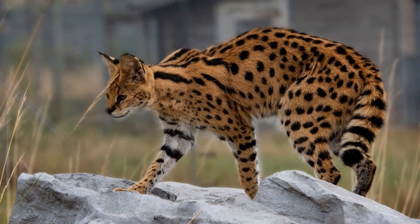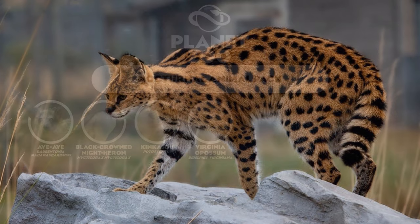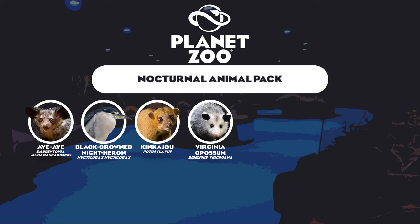Our next animal is the serval, one of the most interesting grassland cats from Africa and certainly one of my personal favorites. With big radar-like ears they listen out for prey hiding in the grass, and their long legs allow them to spring onto prey with a great jump similar to that of a caracal. This would somewhat be a clone animal as it would probably utilize the same rig the caracal uses. These guys are one of the coolest cats and I would certainly love to see the serval added to the game.